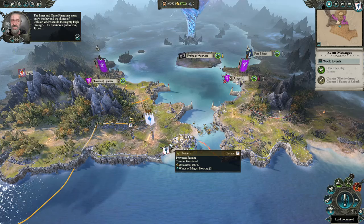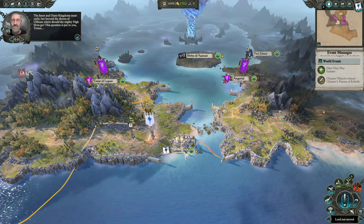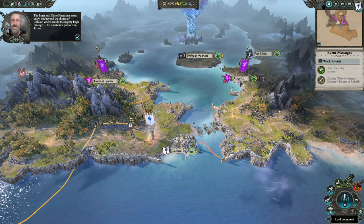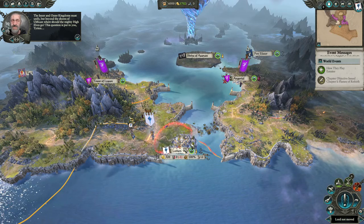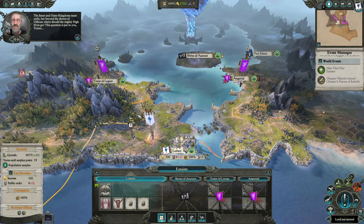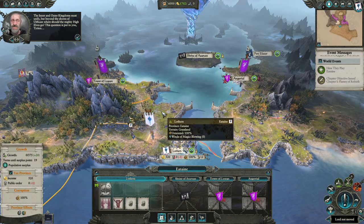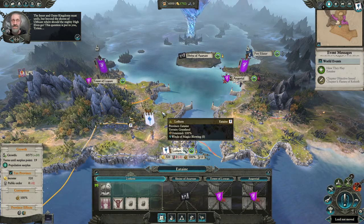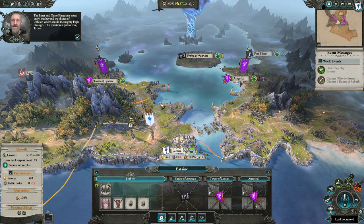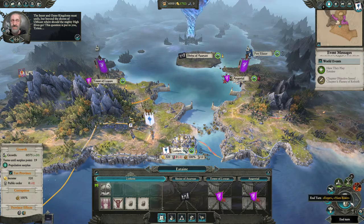For anyone who has never played any Total War game, this down here is your turn timer. Warhammer 2 is a turn-based strategy game. You do whatever you want on the campaign map — you can move your armies, recruit units, build up settlements, recruit heroes, recruit new armies — all that in the space of one turn. And then when you're done, you hit End Turn.